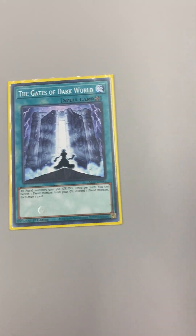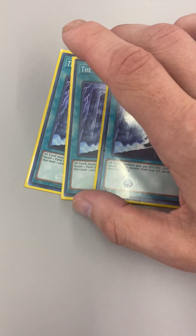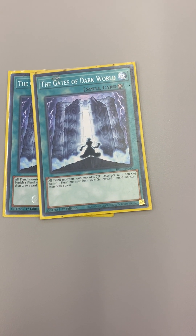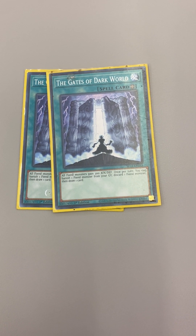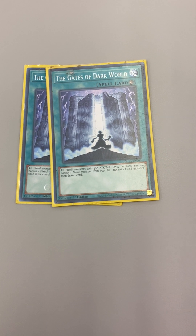Then we have Gates of the Dark World, the field spell. What this does is all fiend monsters gain 300 attack and defense. Once per turn you can banish a fiend monster from your grave, discard one fiend monster, and then draw a card.